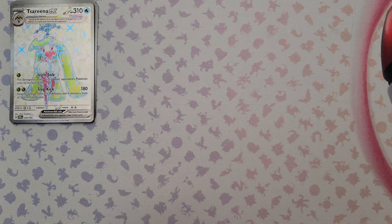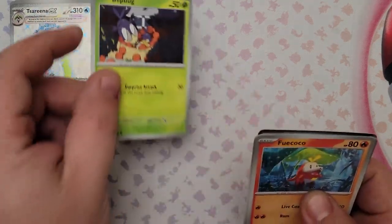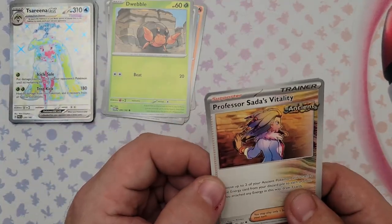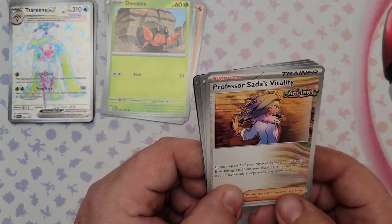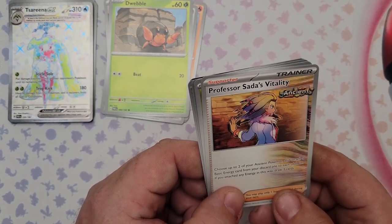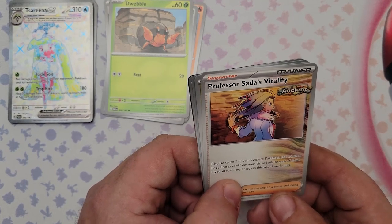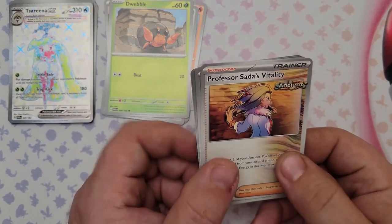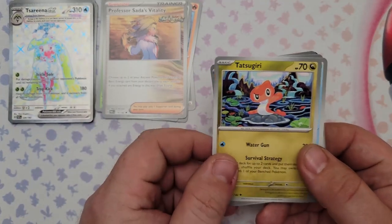Pack 32: Blipbug, Huacoco, Honedge, Dwebble, and Professor Sada's Vitality. Interesting supporter for ancient Pokemon — choose up to two of your ancient Pokemon and attach a Basic Energy from your discard pile to each of them, then if you attached any energy this way draw three cards. You get two energy back and draw three cards — pretty good for a supporter, though situational since it only works with ancient Pokemon.